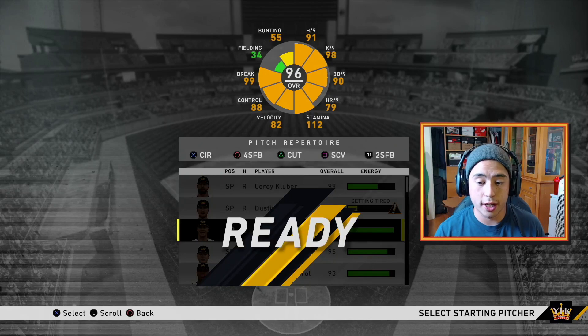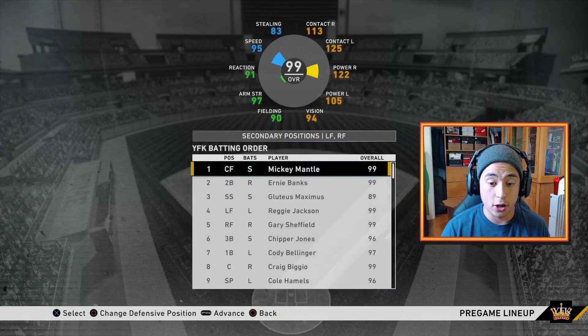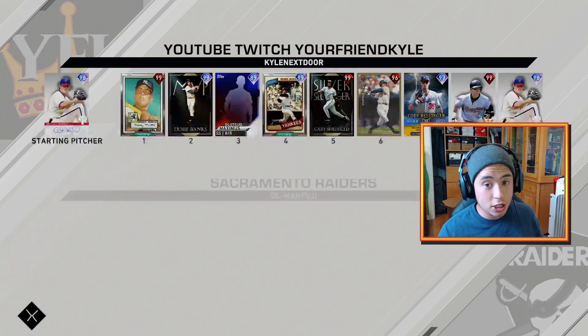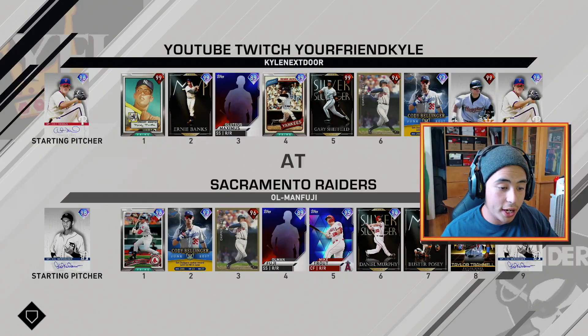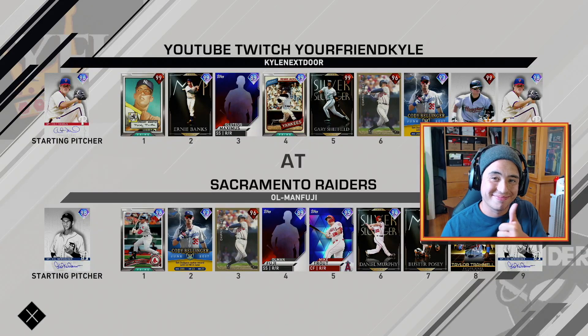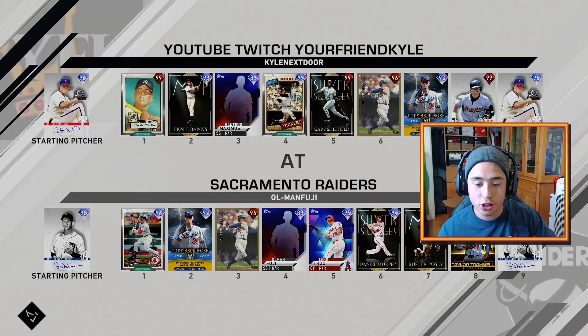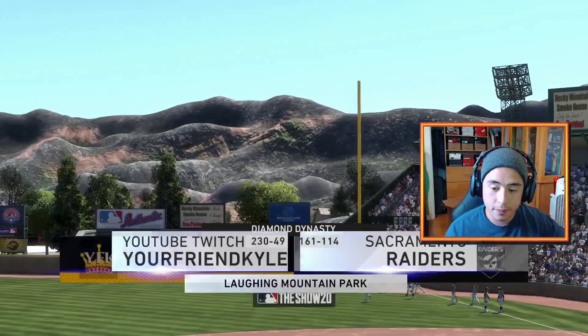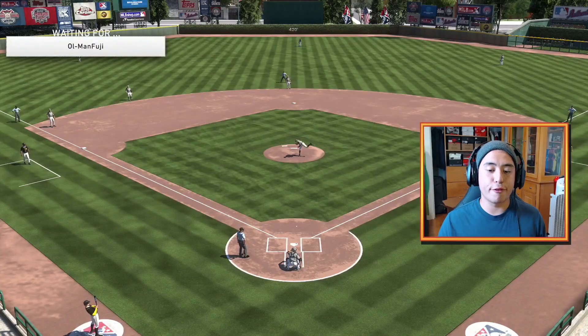Let's go nine for nine with Ernie Banks with nine home runs and 47 RBIs! We're gonna go with Cole Hamels since my rotation is all dead apparently. We're facing the Sacramento Raiders — he's a Raiders fan so he's used to losing. He's got Hal Newhouser starting, so we're facing a lefty with Ernie Banks — we like that. He's got Jacoby Ellsbury, Cody Bellinger, almost everybody worse against lefties except Posy and Chipper.